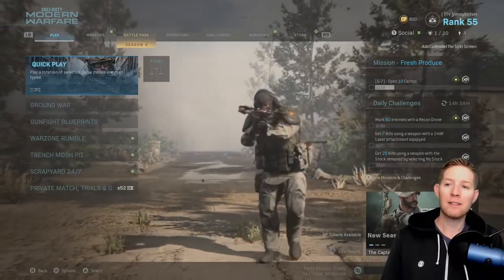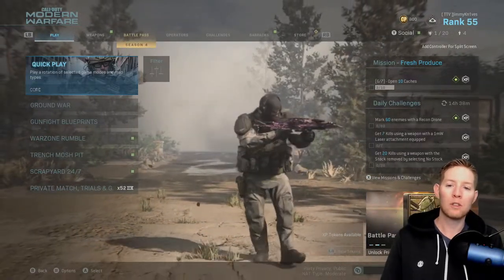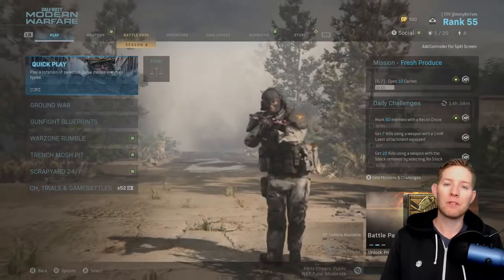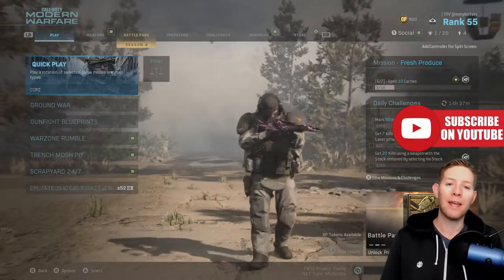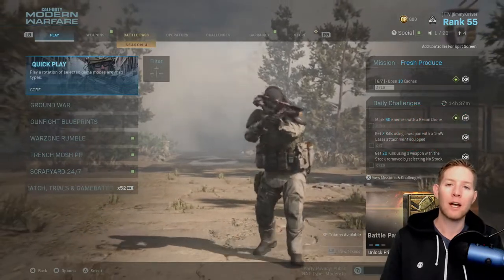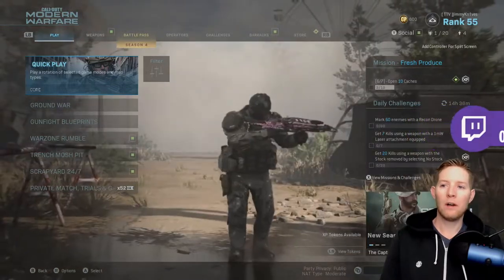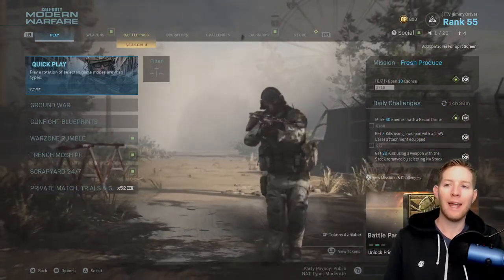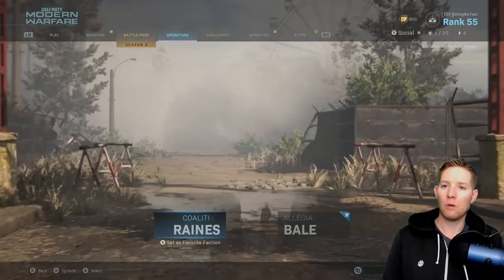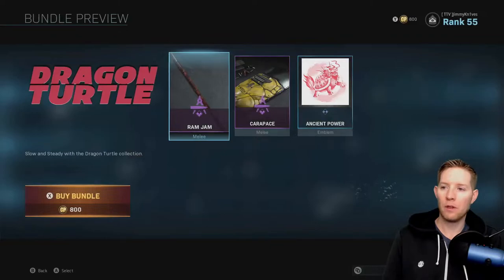I was very surprised to see that there were new melee weapons in the store. Before I get into that, if this video helps you out at all, please leave it a like, subscribe to the channel, and if you want to come hang out on Twitch, I stream every Monday, Wednesday and Saturday. So I'm just going to show you the new melee weapons and then get into a game with them. If you go over to the store and then go to Dragon Turtle, it shows the new Ram Jam Melee Weapon.